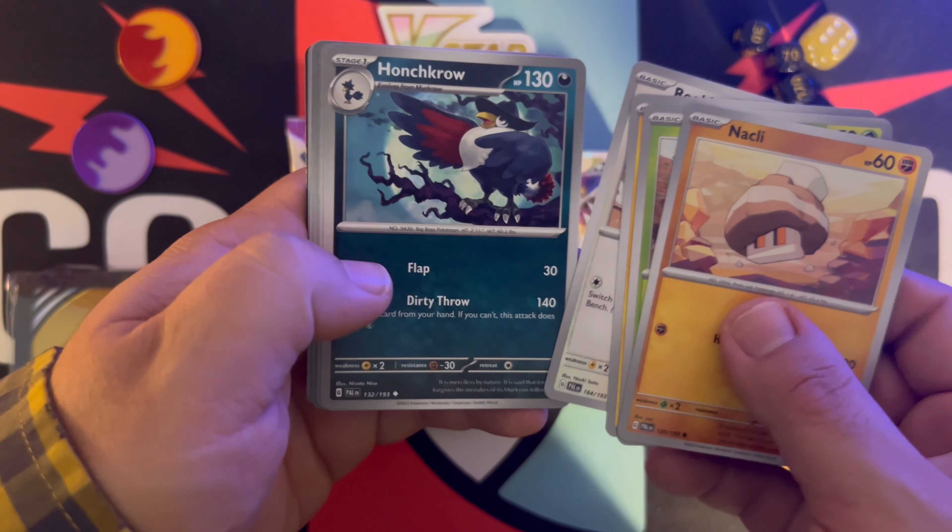We got two more packs left. Next up is just a normal Scarlet and Violet, let's see what we pull. Croagunk, Dedenne, Curlia, Switch, Defiance Band, Drifblim, Nest Ball, Judge, Rotom, and a Sylveon. We've got a Dark Energy and our code.